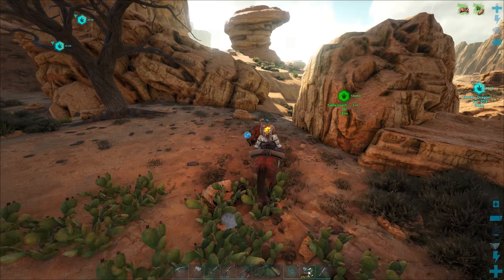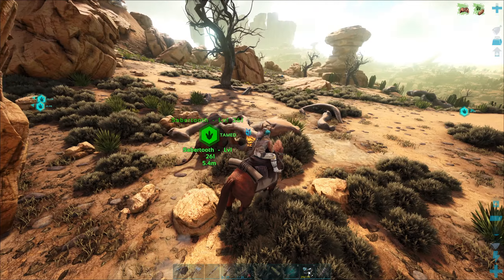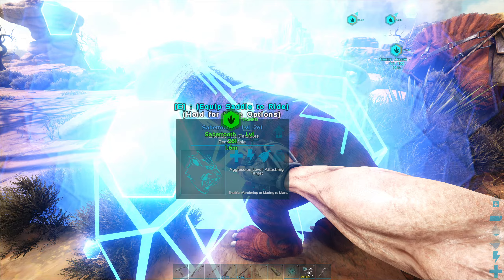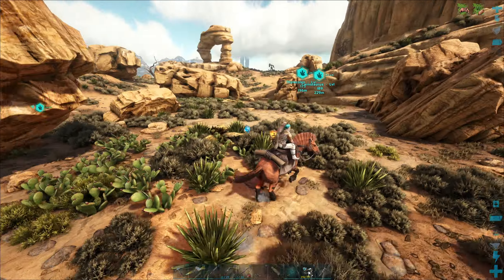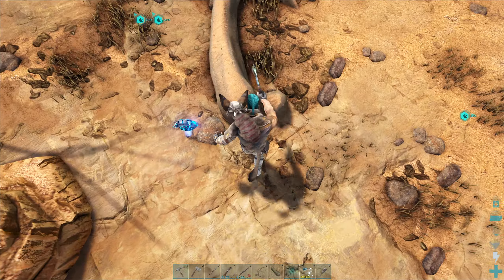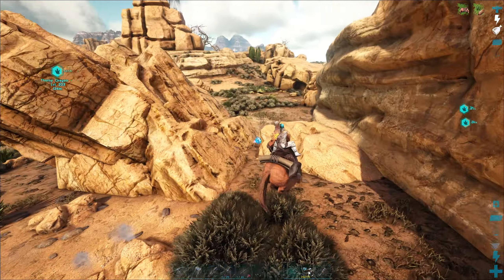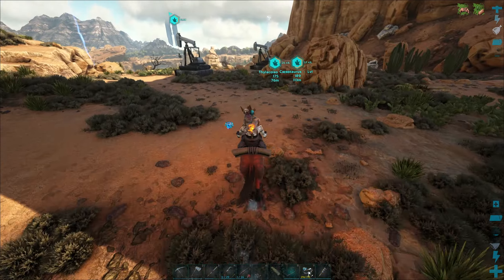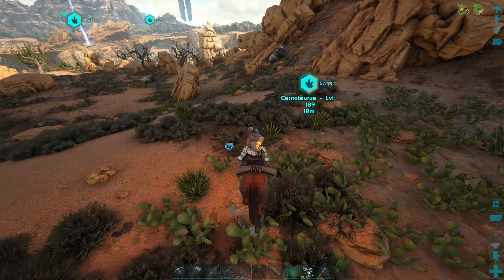We got a saber tooth and another thorny dragon level 203 over there. The carnal we're just gonna leave here to protect our oil. I'm hoping the saber tooth is a female — it's unlikely but we've gotten lucky a couple times. You can harvest these rocks and get salt. If I could find some sulfur that'd be good — I'd make some preserving salt because keeping these guys fed is a problem. I've cooked 60 prime meat already on this thing.